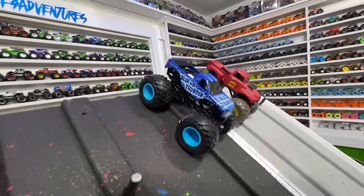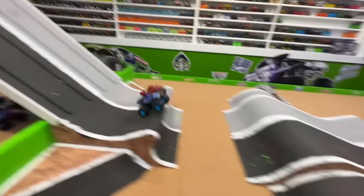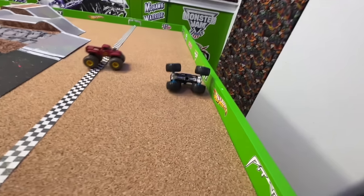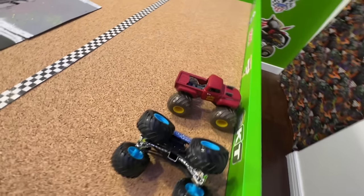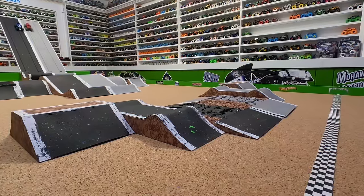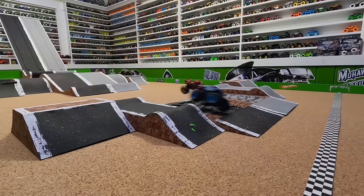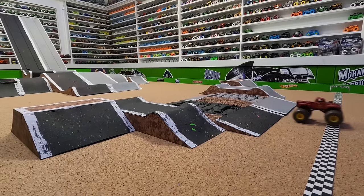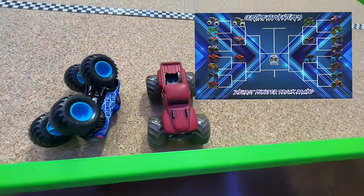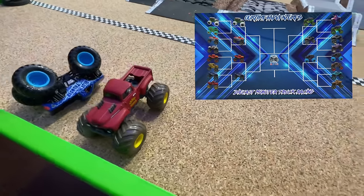Up next we have Blue Thunder in the black lane taking on Retro Gravedigger. Let's go racing. Blue Thunder ahead coming out of the gate. Retro Digger starting to catch up on the first obstacle - hard landing from Retro Digger, big crash. Blue Thunder will take the win. In slow-mo from the track cam, Blue Thunder starts to pull away as they launch. Retro Digger in the gray lane starts to catch up in the air, lands hard on the front, powers out and can't hold the landing. Blue Thunder takes the win and moves into the second round.